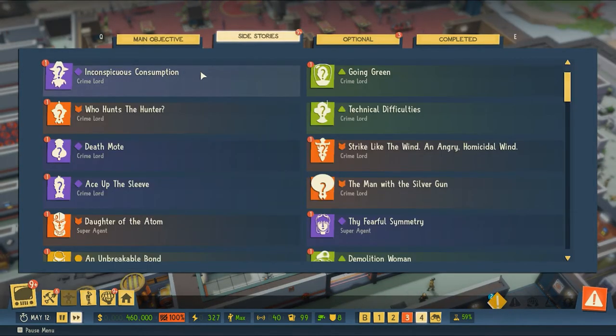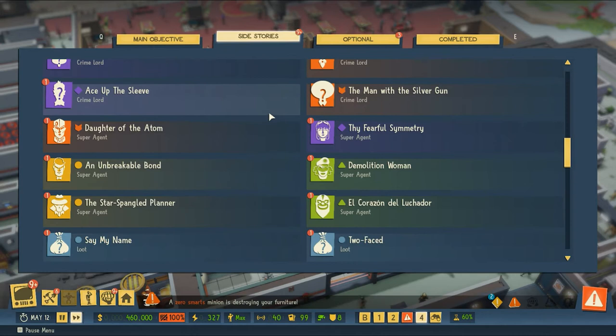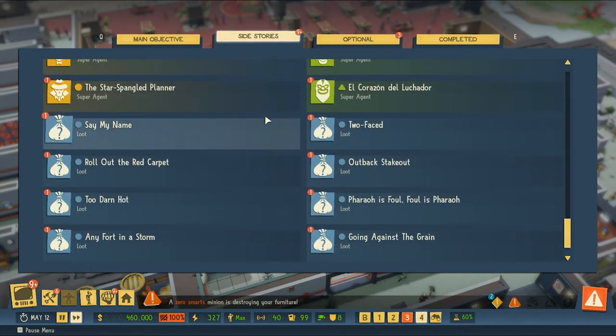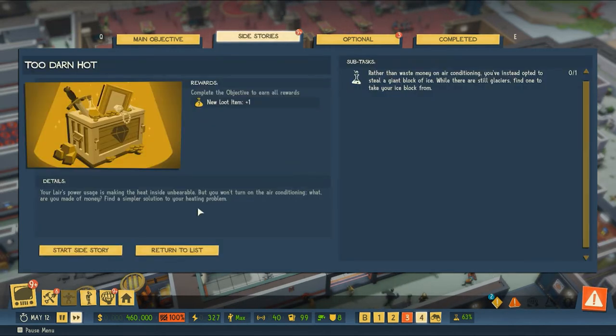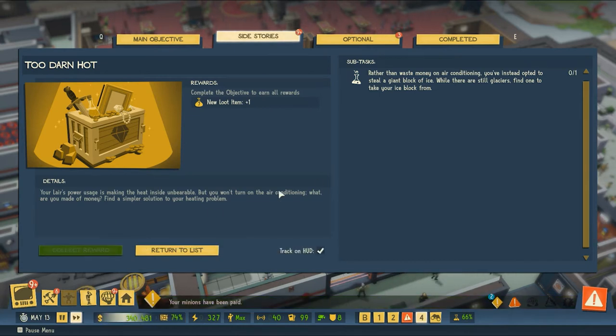I'd like to launch another side story. We haven't done any of the loot ones so let's look into that. 'Your lair's power usage is making the heat inside unbearable but you won't turn on the air conditioning — what are you made of money? Find a simpler solution.' So rather than waste money on air conditioning, we opted to steal a giant block of ice.